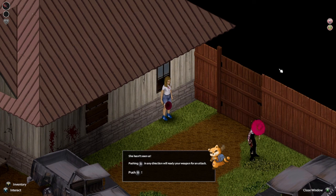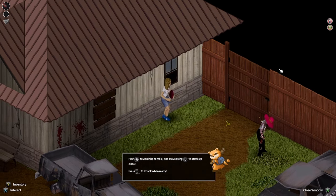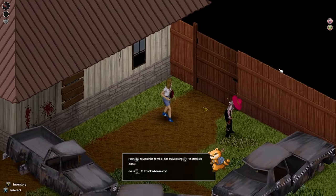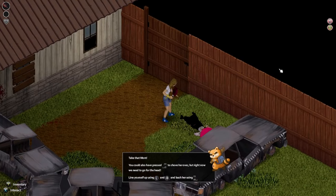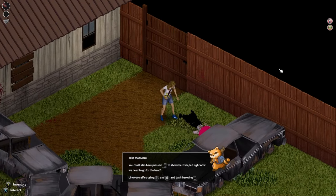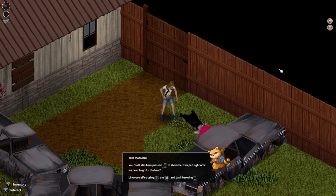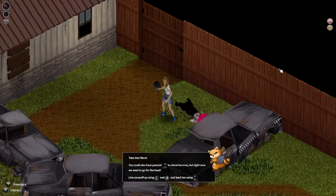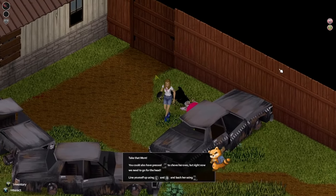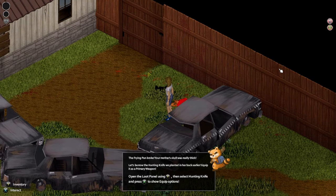I'm at the window. Beat that corpse back to death through the window — he hasn't seen us. Ready for the attack — yeah, ready, and strafe obviously, and attack with trigger. Got him! Take that, mom. I could also have pressed left trigger to shove her over, but right now we need to go toward the head. Line yourself up and bash her head with the trigger. The frying pan broke — your mother's skull was really thick. This is messed up.